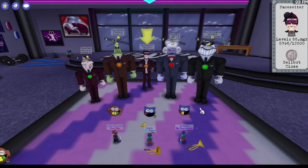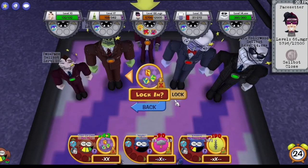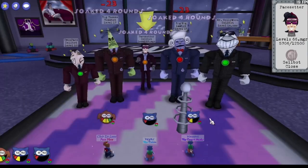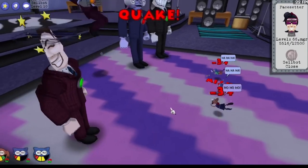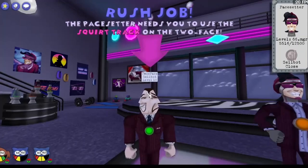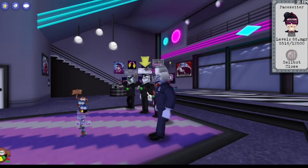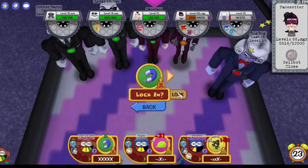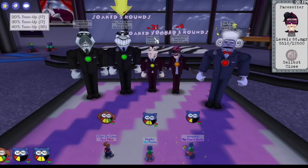Zap Rush Job on the boss — but nothing else getting a rush job here is pretty ideal. Yeah, that should probably kill that Big Cheese, so defensively you're not really missing out on anything. That's why you condition your cogs. That might be the first executive — actually, that might be the second one. That guy's not conditioned.